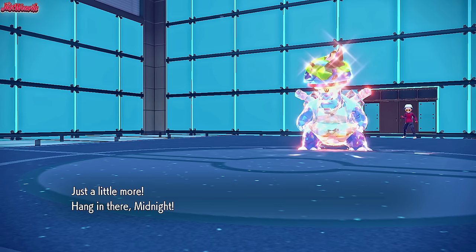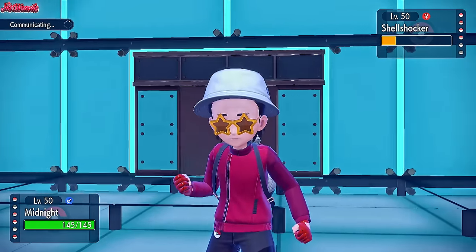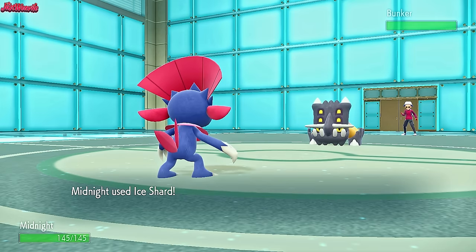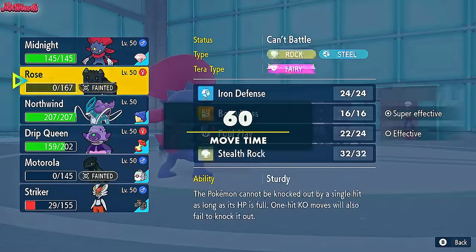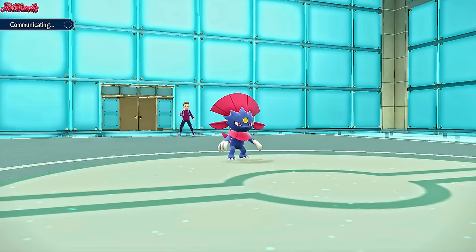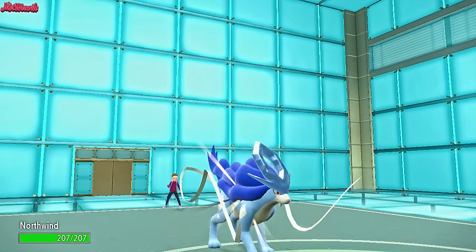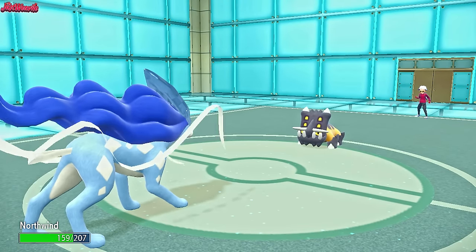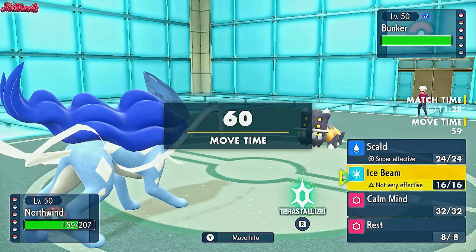Tera Blast comes through and takes out Bastiodon - Bastiodon saves the day. Weavile can now come in and Ice Shard this thing since it's a Ground type and weak to it. We bring Midnight in and go for Ice Shard, but they withdraw Blastoise to save it for later - they could get another Shell Smash off. They go into Bunker, their own Bastiodon. We Ice Shard to break its Sturdy, which is great. They reveal Leftovers - not Custap Berry like me.